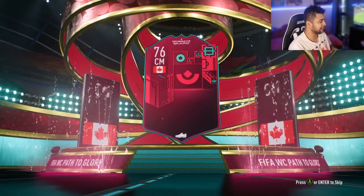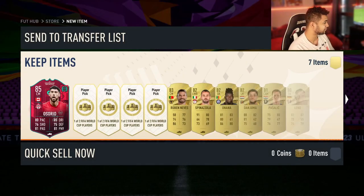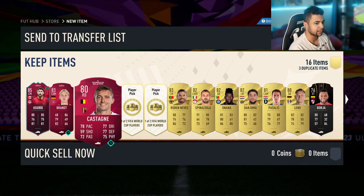Oh, we got a Path to Glory — it's not a walkout though. It's Canadian... is that Azorio? I've had him before, but I'll take a Path to Glory card, that's some extra coins. I'm going to keep him in the club just in case he goes up and I can sell him for profit.